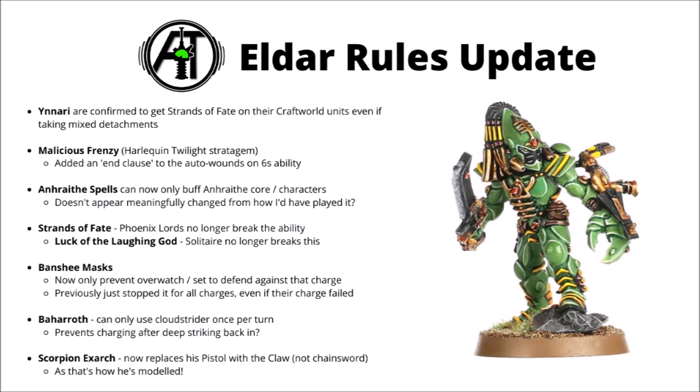Finally for the changes, the Scorpion Exarch now has a wargear change. Previously you could replace his Chainsword with a Scorpion Claw, but they've now changed it so you replace the Pistol with a Scorpion Claw, as that's how the actual Exarch model is modeled. That's quite superior — it means he's more effective in combat with that extra attack, as opposed to having a pistol he's not really going to use when he has the better Claw attack.